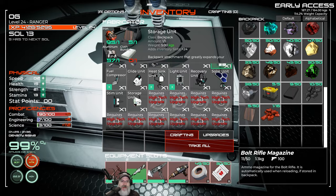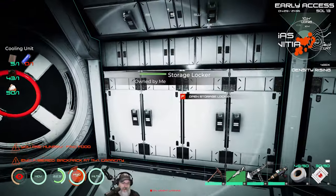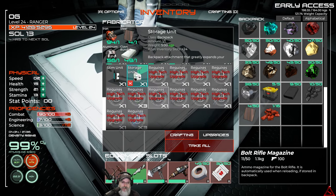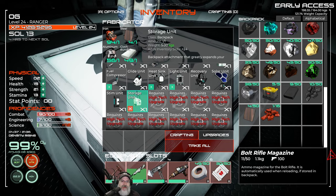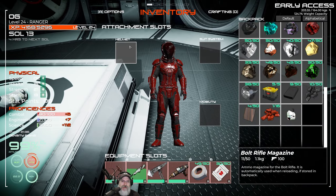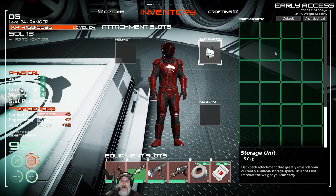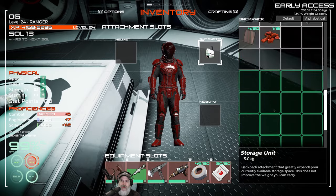We're going to do the storage unit — and this is a backpack slot. You have three slots: the backpack, the boots, and the suit. So now if we go into our inventory, we have a helmet slot, a suit slot, and boot slots. This goes into the suit slot. That just added all these extra slots, and you can tell which ones are extra because they're highlighted in green. That's a lot of extra space — way more than we used to get. Very nice improvement.